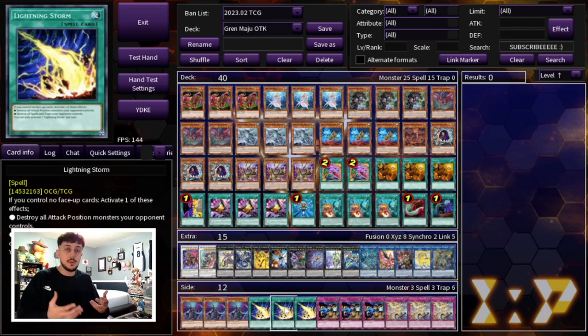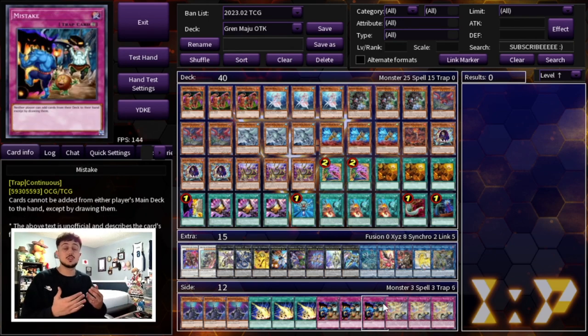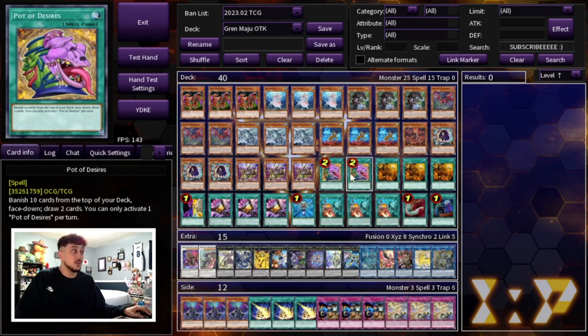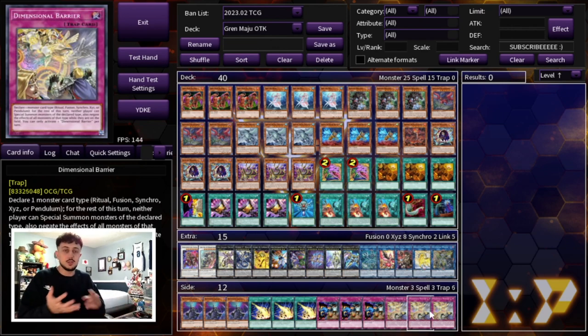We're playing three Lightning Storm to help you go second and break a lot of backrow decks. Three Mistake and three D.D. Barrier. I think it's really important to be playing six cards when you have to go first because there are going to be times where your opponent says you go first and you're stuck with a bunch of go-second cards like Kaijus which don't do anything. Mistake is very powerful in today's format — cards cannot be added from either player's main deck to the hand except by drawing, and this deck doesn't really search at all. Imagine they start off summoning a Unicorn and then you flip a Mistake — they can't search and can't do a lot of their combos. D.D. Barrier is also really good — against Kashtira you can call Xyz, against Branded you can call Fusion.